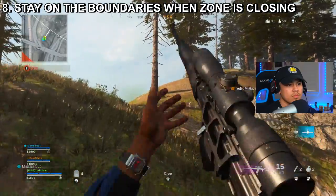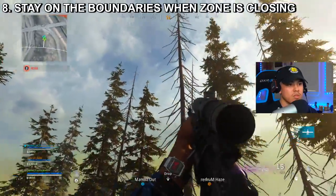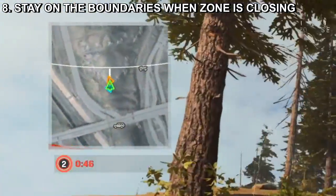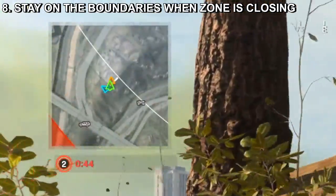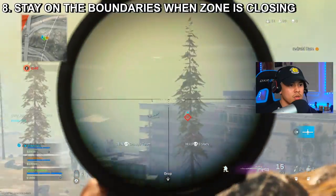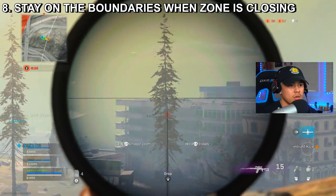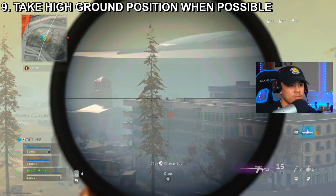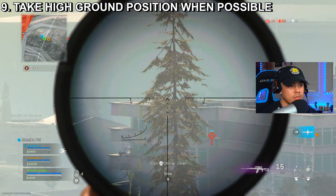For tip number eight, I mentioned staying on the outskirts of the circle. Now when the circle is ready to close, stay close to the borders but keep your eyes peeled for enemies running away from the gas and in your direction. This will force your enemies to run, making them an easy target to kill.